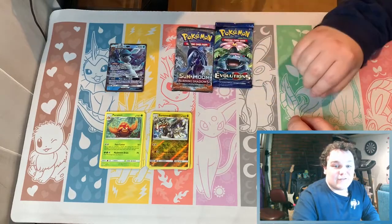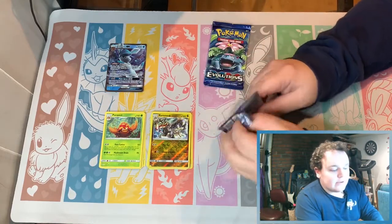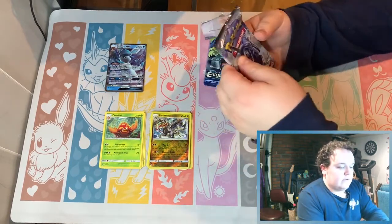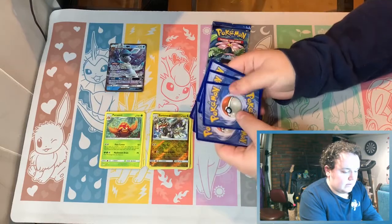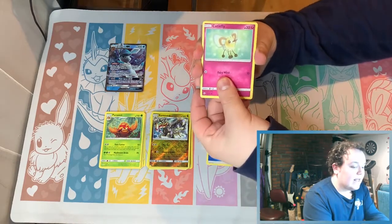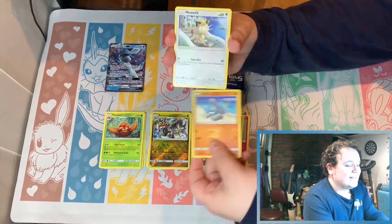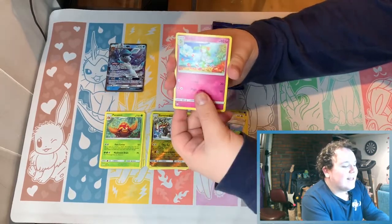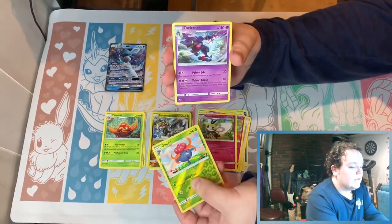Now we got the packs that have the money pulls — not to say Gyarados GX from Crimson Invasion couldn't get you some money, but anyway. Here we go — got a Water Energy and a Cutiefly. I call my girlfriend cutie so it's really cute to get Cutiefly. We got a Meowth, an Olivia, a Kirlia, a Ribombee, a Gloom reverse, and a Toxicroak.